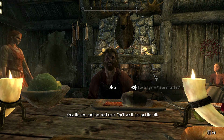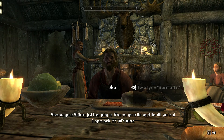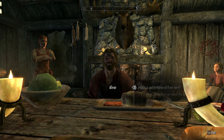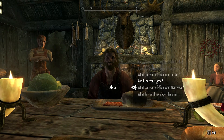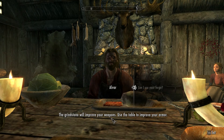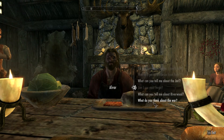How do I get to Whiterun from here? Cross the river and head north — you'll see it just past the falls. When you get to Whiterun, just keep going up. When you get to the top of the hill, you're at Dragonsreach, the Jarl's palace. Can I use your forge? The grindstone will improve your weapons, the workbench will improve your armor, and if you've got the raw materials you can use the forge to make something new.